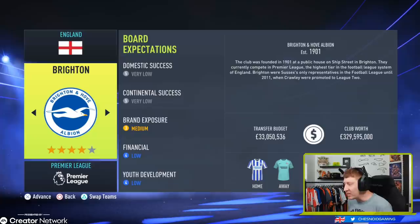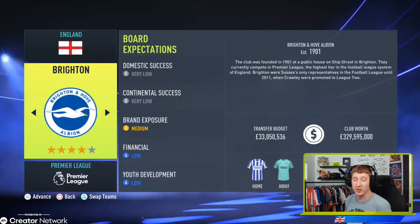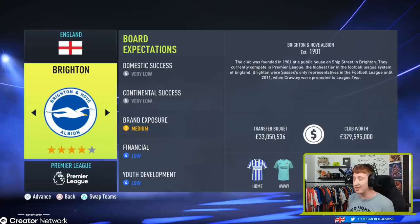At Brighton, a side that are admittedly over-performing so far this season in real life, there's a £33 million budget. Ben White will have to be replaced, but they've started superbly in the Premier League so far this year. If you want to continue that progress on the South Coast, £33 million is enough to improve that squad. In future years, with more prize money for wherever you finish in the Premier League, you can hopefully improve Brighton and get them up the table.